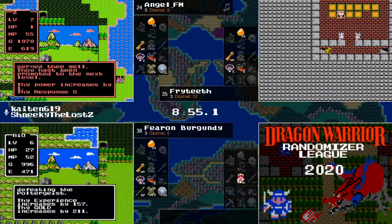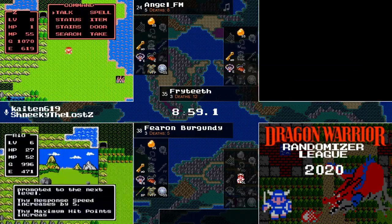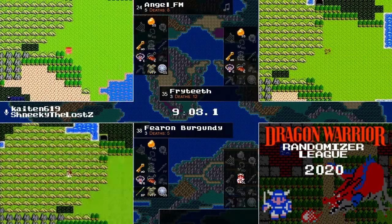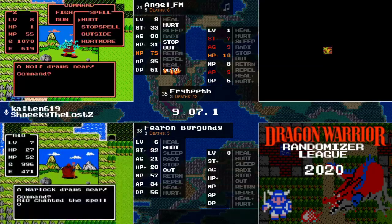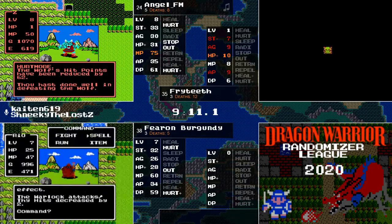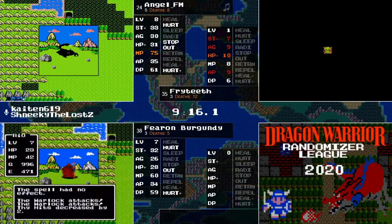Furlong just got another level. I don't know what spell he got. Oh, I just read it — it's Hurt. Regular Hurt, not Hurt more. Well, he also has Hurt more now, and that's the big thing. Now he has an effective, consistent, reliable weapon to use other than just his Fairy Water.